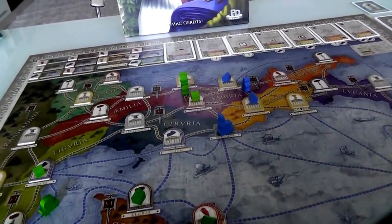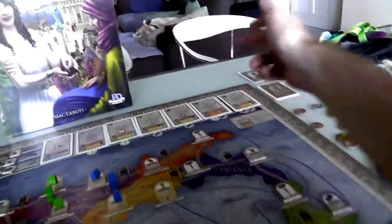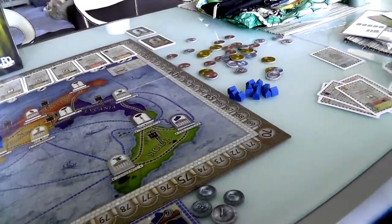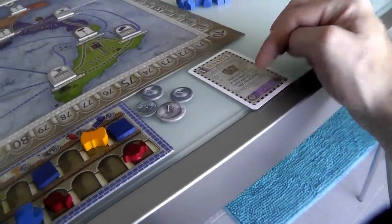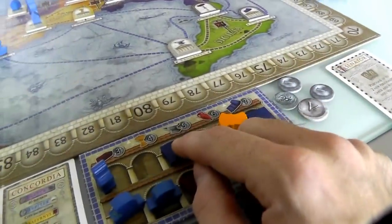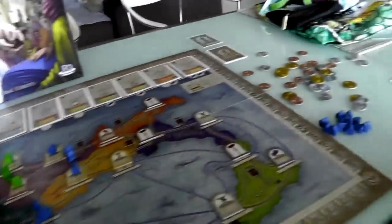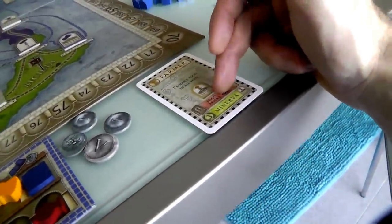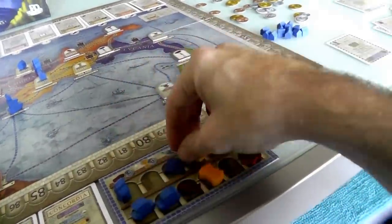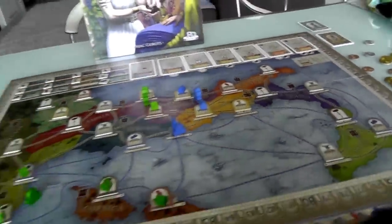Jen's turn and I think she is going to Architect. No - she's finally going to get that other card. She is going to Senator. These three things - food, cloth, wine - were for recruiting the Colonist, but she's got two left over. Should she buy something else? Actually she's going to do her Farmer first, which means all of her food will produce - she will get two more food from two farms. That way she could get either of these cards when she does the Senator next turn.